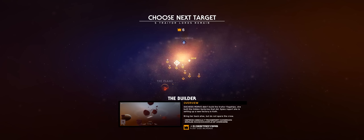I'm going to have a look at the Builder. Duchess Moraveau didn't build the Traitor Flagships - she built the Hidden Factories that did. Spies report she is setting up a new factory in Korth. Bring her back alive, but do not spare the crew. So normally when you destroy a ship, the escape pod of the Lord ejects, and you have to destroy it to assassinate the target. Here it looks like I've got to recover them - bring them back alive. I'm not sure how exactly, but I guess we'll find out.